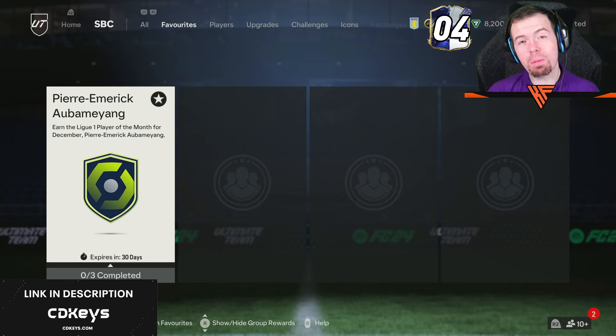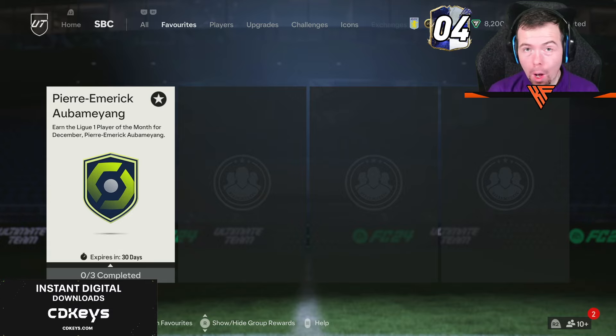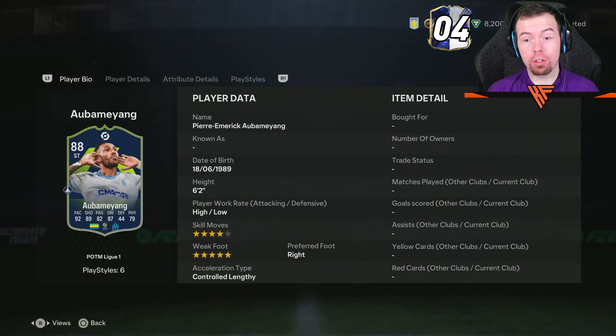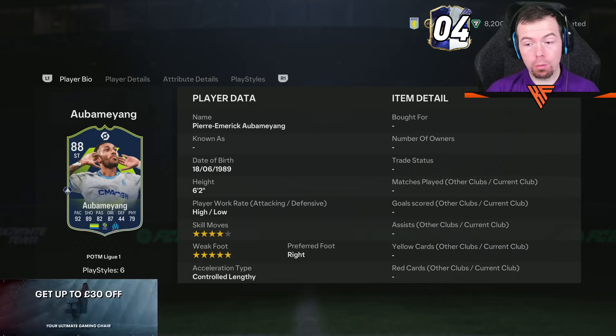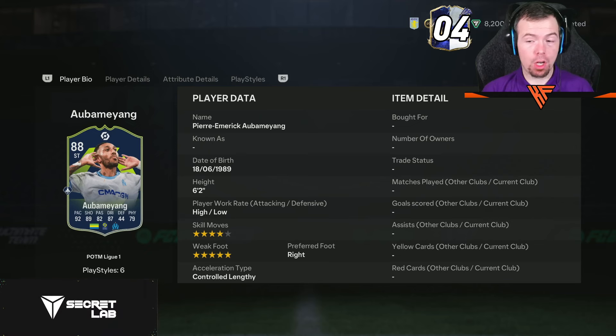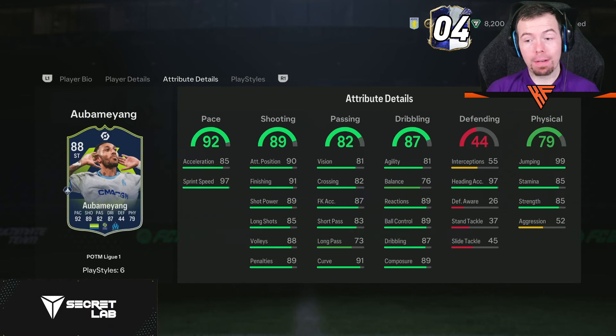Today we have Player of the Month Aubameyang. It's a very good-looking card — an 88-rated striker with 92 pace, 89 shooting, 82 passing, 87 dribbling, 44 defending, and 79 physicality. Six-foot-two, high/low work rates, four-star skill moves, five-star weak foot — perfect striker-type stats all day long.